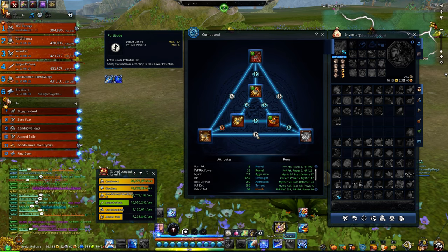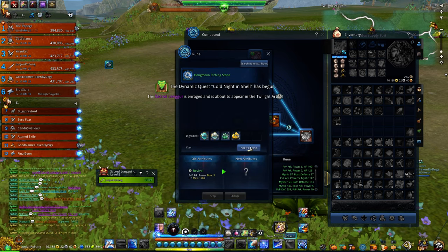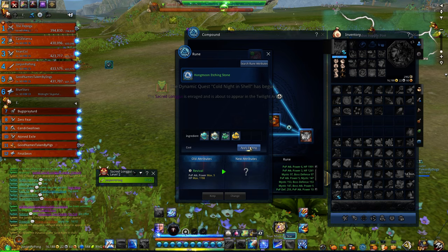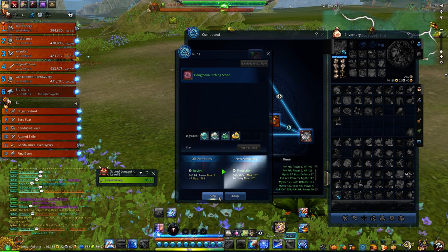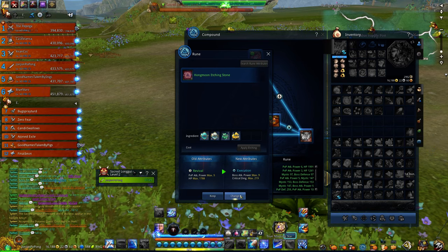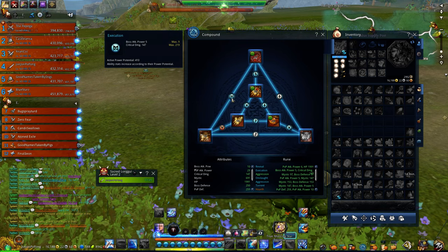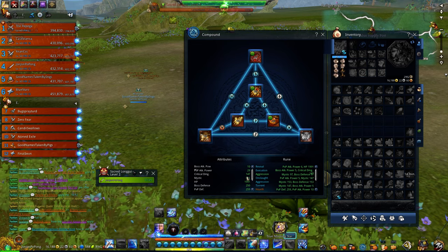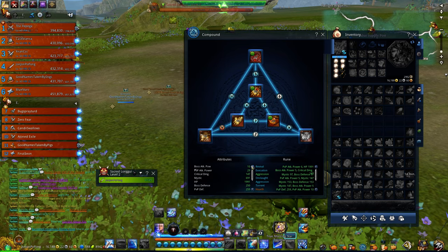Back to the compound system — check your runes. This one is PvP Attack Power and Debuff. Apply etching — it's going to consume five Moonstill Crystals. These are low level ones so it just consumes the bound count. Apply etching — I got Crit, Defense, and Recovery. I'm not going to keep that, so I pick Keep and apply etching again. Boss Attack Power and Critical Damage — that's pretty good, so I'll go Change. Now I have Boss Attack Power and Critical Damage on that slot. So you can see my total stats added right now: Mystic 691, Boss AP 10, PvP Attack Power 30, Crit Damage 147. That's the basic idea.